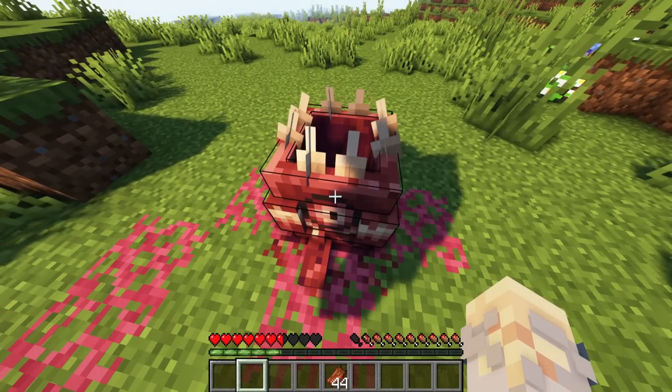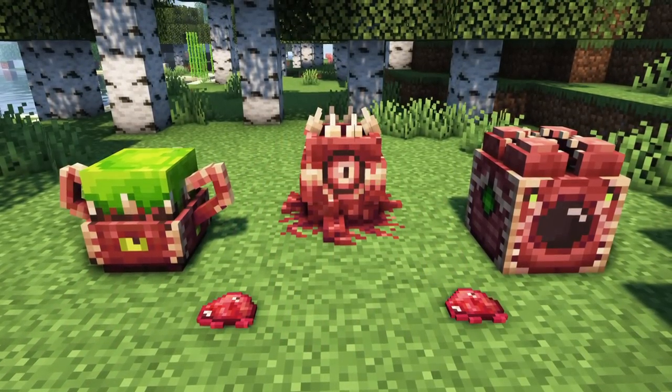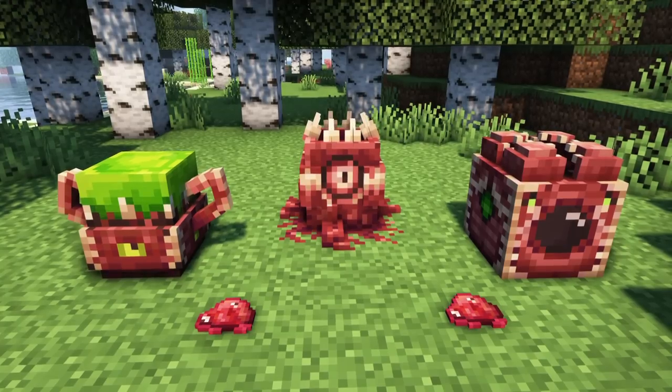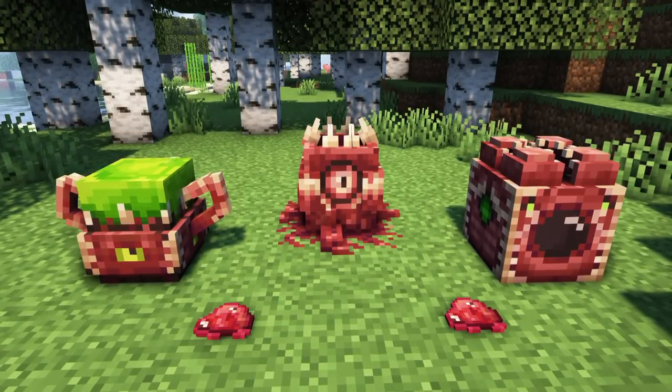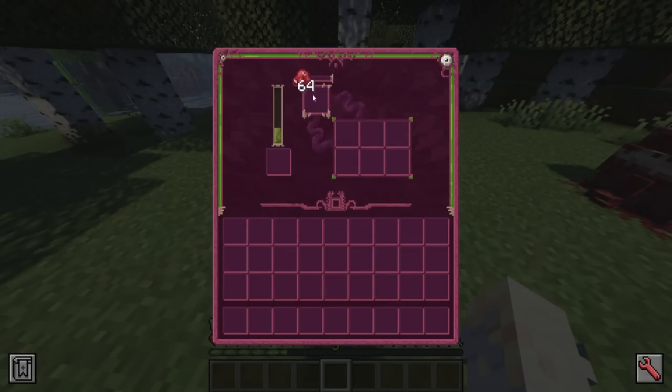These flesh veins are also generated by the cradle if you mainly use rotten flesh, and will slowly spread over the landscape. The item living flesh, dropped by flesh blobs, allows the player to assemble two new machineries: the bioforge and the decomposer. The decomposer takes apart items in exchange for some flesh — a very crucial process, as it unlocks many new items needed to progress, such as bone fragments, elastic fibers, toxin extract, bile, etc.